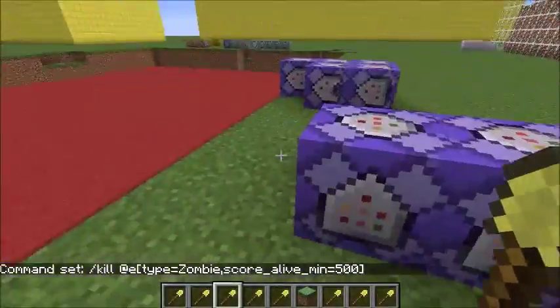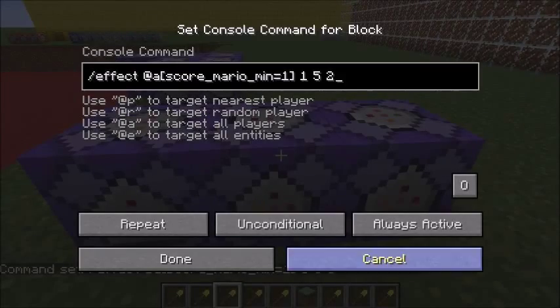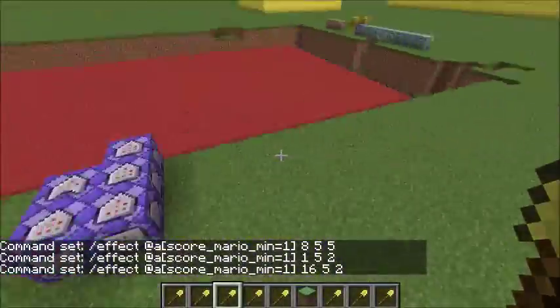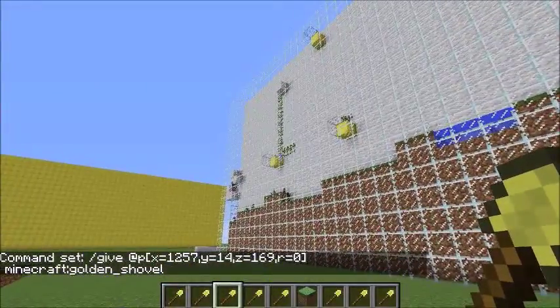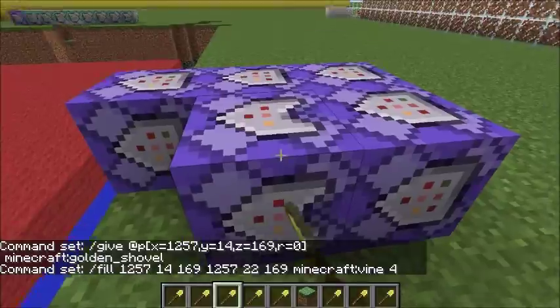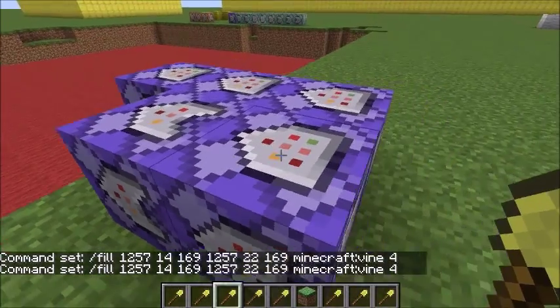I have these three command blocks. The first one is effect 8, 5, 5 — that's a jump boost for 5 seconds at power 5. This one is swiftness for 5 seconds, swiftness 2. This is night vision. I give them those effects to make it look good and play well. Then this command block gives a player in these coordinates a Minecraft shovel — it's a repeating command block so it's constantly doing that. This one fills the area with vines if that one was successful, because this one is conditional.